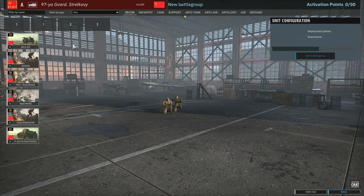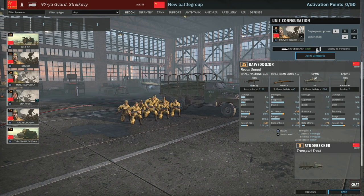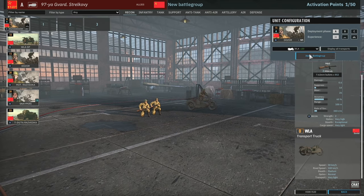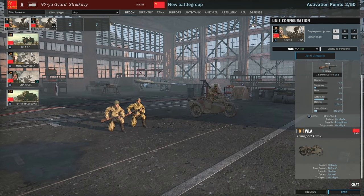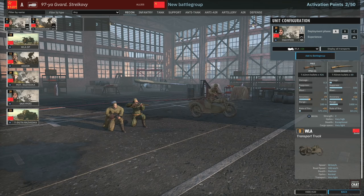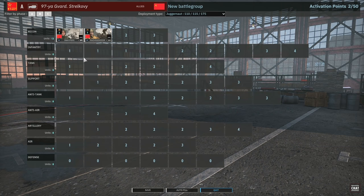Starting in the Recon tab - I kind of want to try out the Razved Dosor but I'm going to bring them probably in late game, Phase B or C, when I actually have the cash. In Phase A I'm probably just going to use some Dosor in trucks, but not make them too expensive. Actually, snipers would be a better shout than motorcycles - we'll do snipers instead. Okay, that's my Recon done.